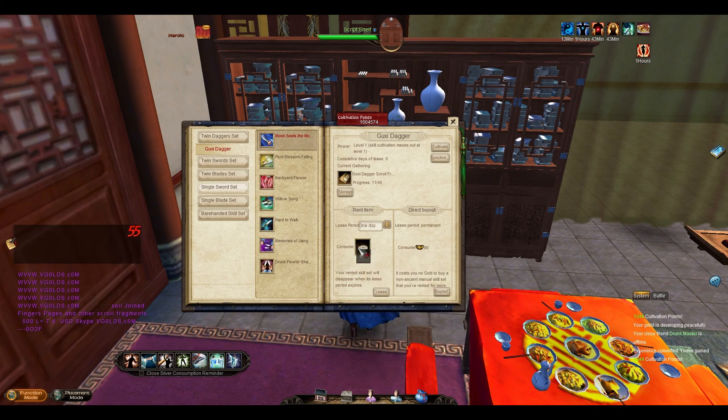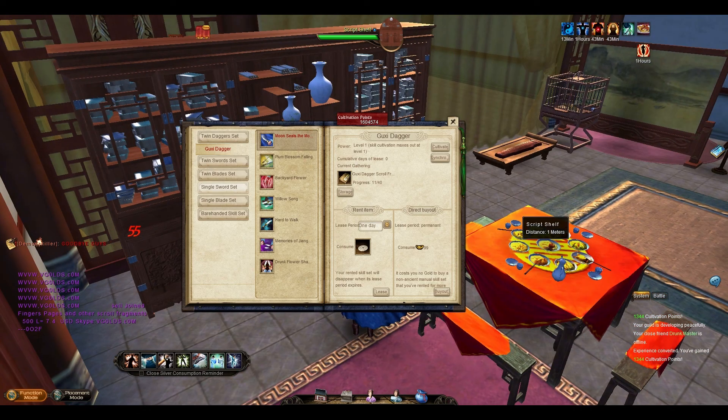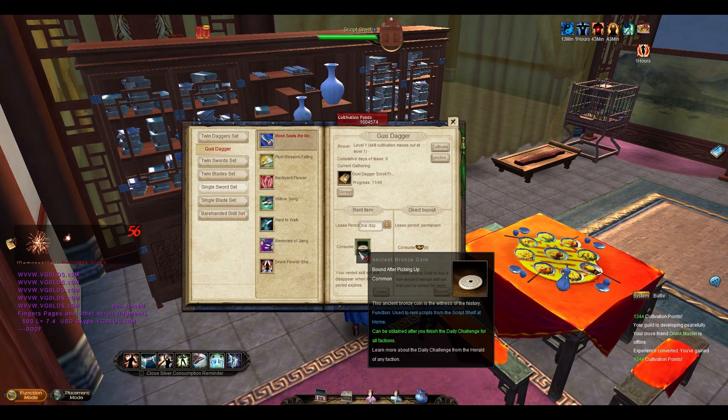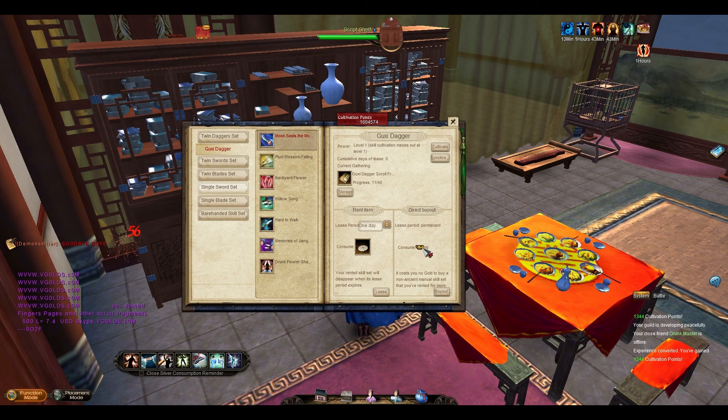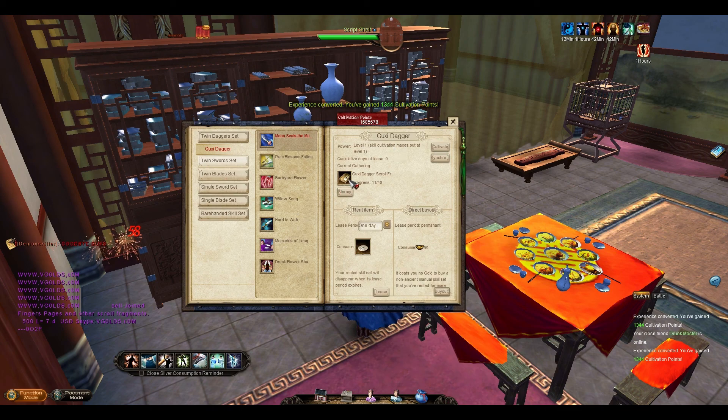Once I can do those dailies, I can start getting bronze coins each day. You can also do them with Luoyan orders, which cost 79 silver tails — you do a quest, get 10 tokens, and turn three in for one ancient bronze coin. Or you can pay straight up 99 gold to learn one of these skill sets, which I don't really recommend. If you want to pay 99 gold for a skill set, do it for one of the pay sets since that's the only way to get those. After 45 days of leasing, you get to keep them permanently, so it's a lot easier than it looks.